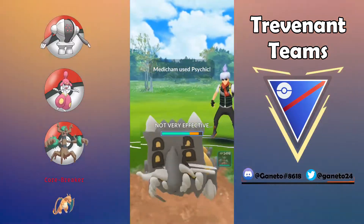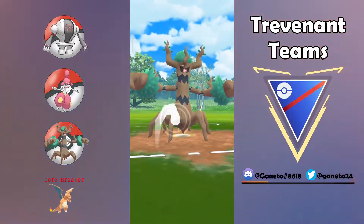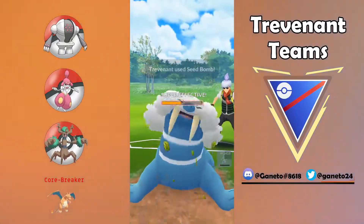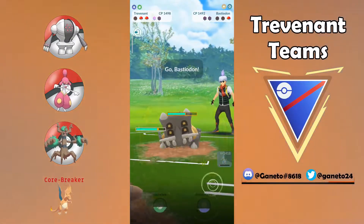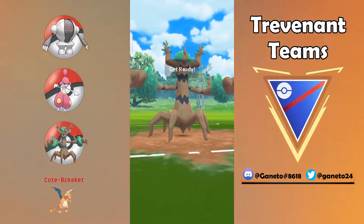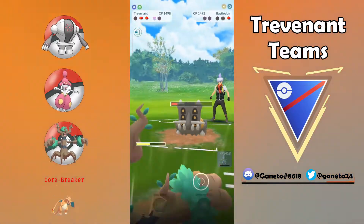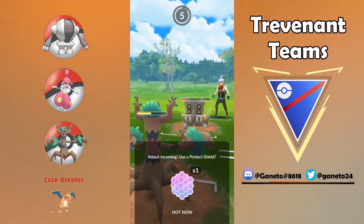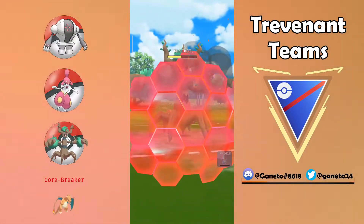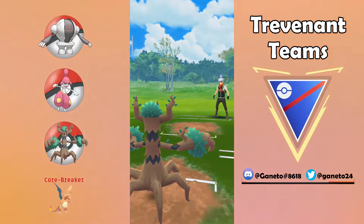I love this team composition, I really recommend it to you. Even though I threw a very bad move against that Bastiodon, I can still go pretty well with my Trevenant on that Walrein and still finish off the Bastiodon right on time. On this video we're gonna have three different teams around Trevenant. Down goes the Bastiodon — now let's focus on the next one.